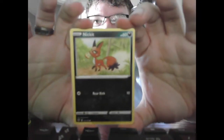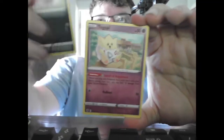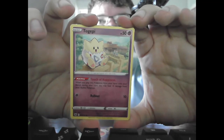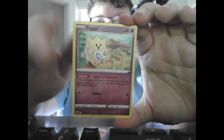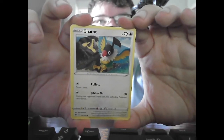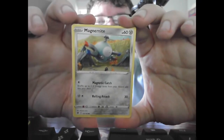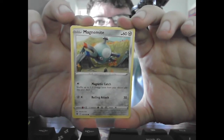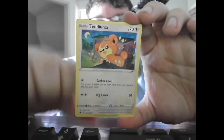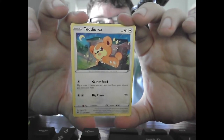We start with Basic Nickit, HP 60, Dark. Rear Kick: 10. Basic Togepi, HP 50, Psychic. Ability — Touch of Happiness: when you play this Pokémon from your hand, you may heal 10 damage from your Active Pokémon. Rollout: 10. Basic Chatot, HP 70, Colorless. Collect: draw a card. Jabber On: 30 — during the next turn the Defending Pokémon cannot retreat. Basic Magnemite, HP 60, Steel. Magnetic Catch: shuffle up to three Steel Energy cards from your discard pile into your deck. Rolling Attack: 30. Basic Teddiursa, HP 70, Colorless. Gather Food: flip a coin; if heads, put an item from your discard pile into your hand. Dig Claws: 20.